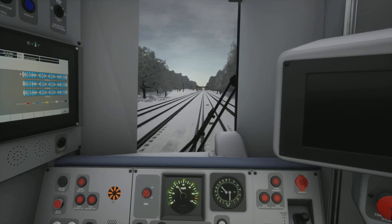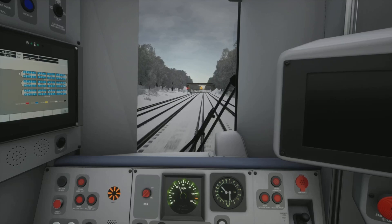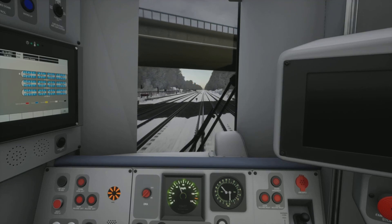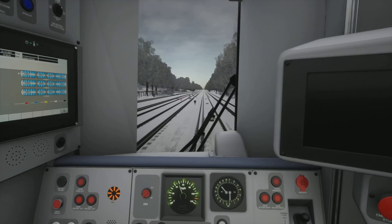What one route would you like to see in Train Sim World 2? Pop it in the comments below. I'm just going to say the West Coastway — it would complete Brighton. Then we'd have the East Coastway, the Brighton Main Line, and the West Coastway. Brighton done and dusted.